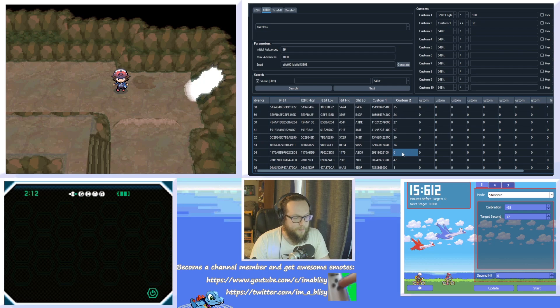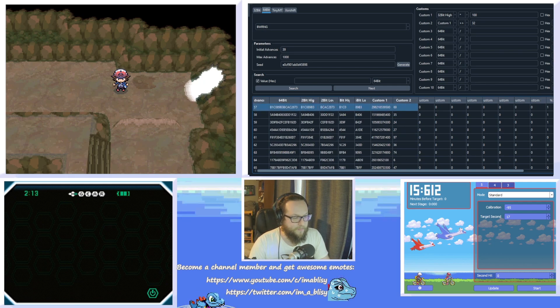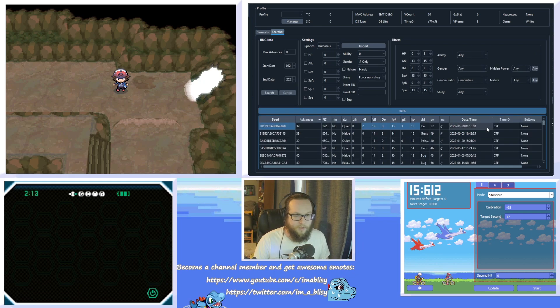What we want to do is hit this exact sequence when we enter the battle, and we do that by starting the battle seven frames before it. So we'll target advance 57, which we can do using the main window. In the main window we can see our Chatot pitches, and we're just going to use that to get to frame 57 like we were in the researcher. Then we can do the RNG now and go for the date and time listed in our searcher.